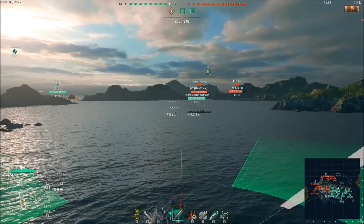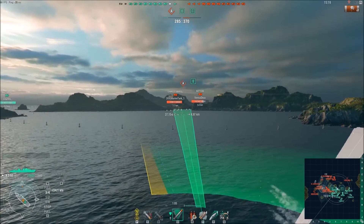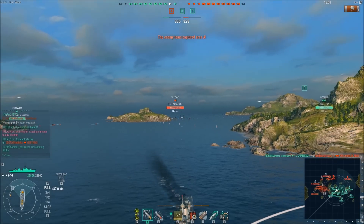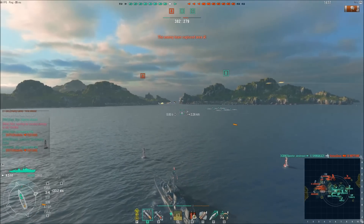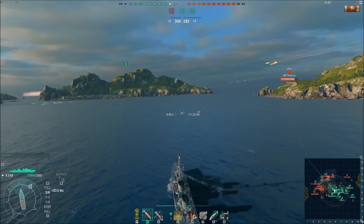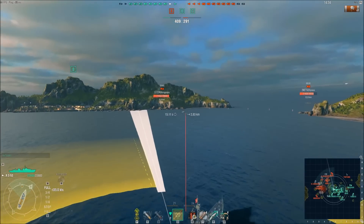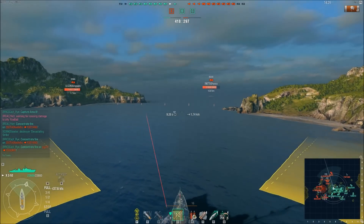We've managed to capture B cap. The enemy team is finally starting to capture A and they've killed another ship, which is unfortunate as that ship would have been useful. The Shimakaze manages to torpedo-kill a British cruiser pushing up that channel, and that's not the only cruiser he kills with torpedoes — good job to the Shimakaze for taking out two very dangerous cruisers. Now I'm going to post up at B cap because the enemy will have to come challenge us here, and that's probably going to be their destroyers.